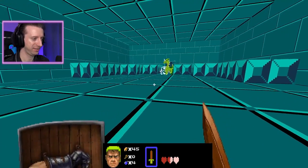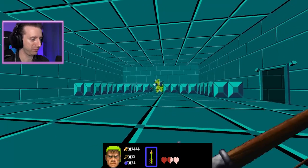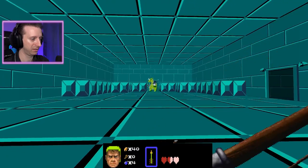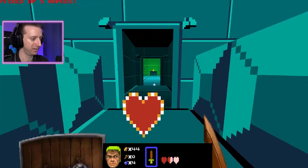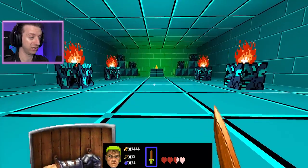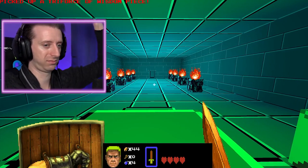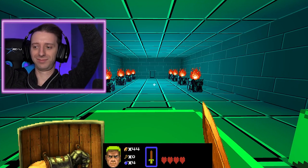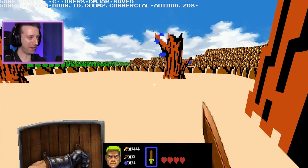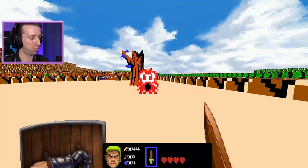And... Boss fight! There he is! Oh, he looks pretty good! Done! That was so easy. I got more health! Now that's a good looking Triforce room - and it even glows! Ba-da-da-ba! And then I'm out! This is wonderful.